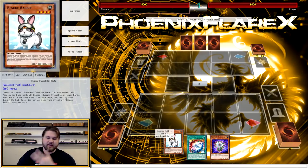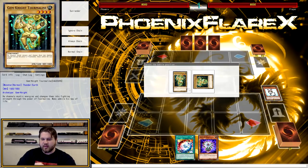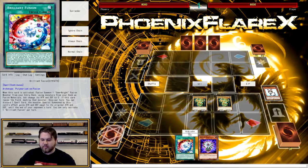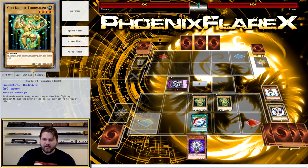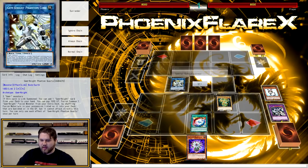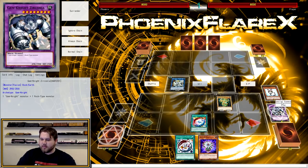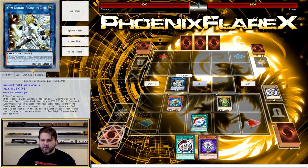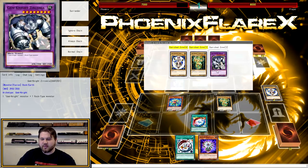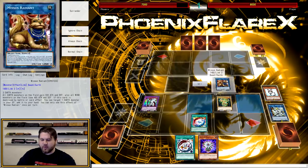Our hand is Rescue Rabbit plus Brilliant Fusion plus Glow Up Bulb. Again, it doesn't have to be Rabbit — just any way to normal summon a Gem Knight and have another Gem Knight to fuse with. So you're going to do the same exact thing. I'm going to speed through this. You make Phantom Quartz, use Quartz's effect, search for Gem Knight Fusion — best fusion spell confirmed. Then you summon Block Dragon using one, two, three Earths in grave. You're not going to banish the Glow Up Bulb, clearly. Then you use Phantom Quartz, shuffling back for Master Diamond. Then you make Mrs. Radiant with Block Dragon and Phantom Quartz.